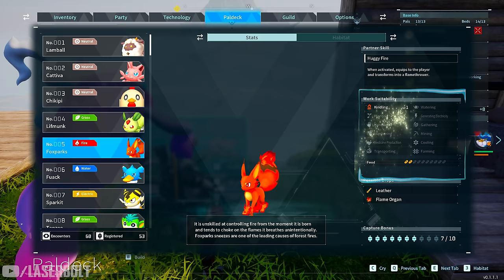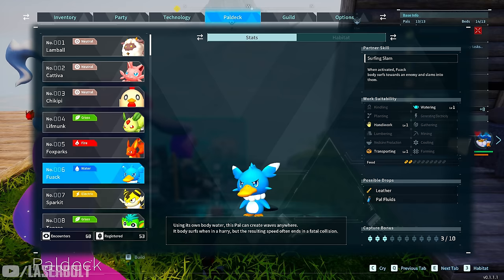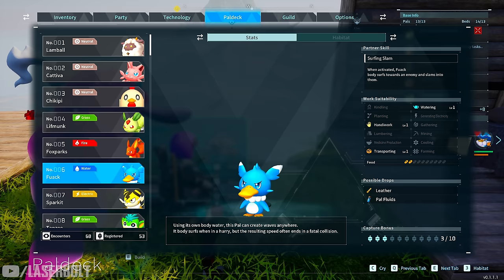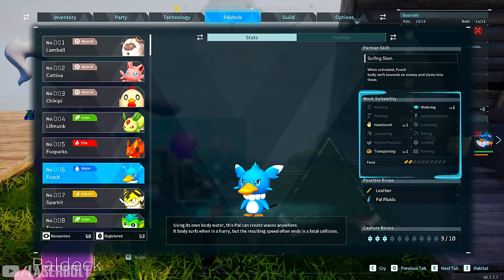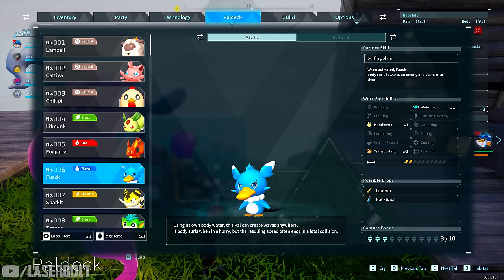The next one is Quack. I like picking pals that do multiple things because when you're starting out you can't have many pals working — you have to level your pal box and you don't have many slots. So you need someone that can multitask. Quack does handiwork, so if you're working on a workbench he can help. He does transporting, so completed items get moved around. And he does watering, so when you place down your berry farm or wheat farm he'll water it and also transport the berries.